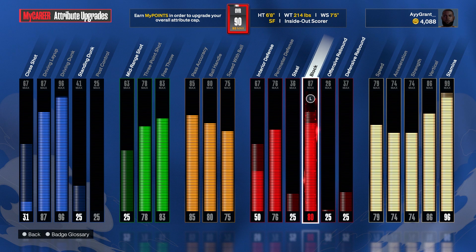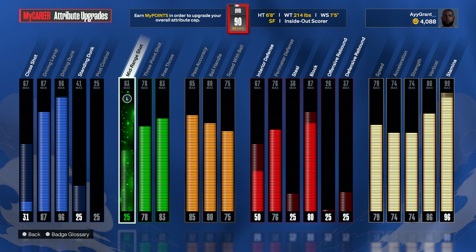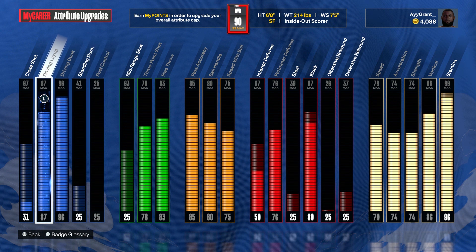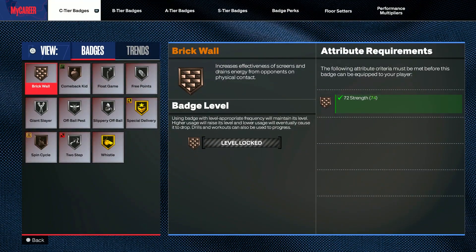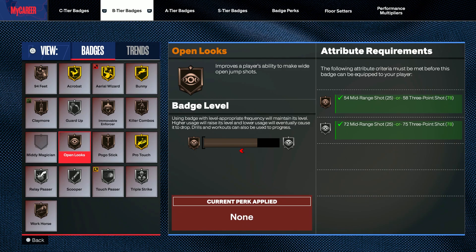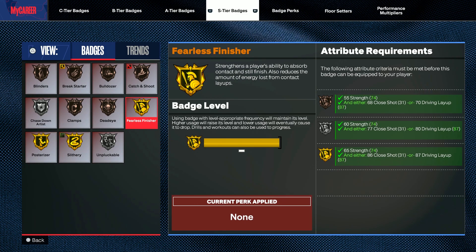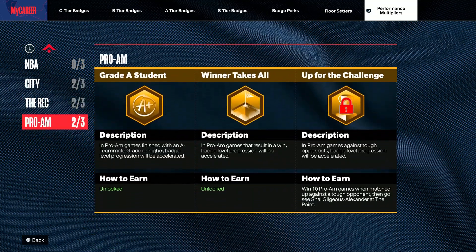We have an 80 block so far and it does work well. We got a good perimeter defense, a 78 three-pointer, nothing in the mid-range, a 96 driving dunk, and an 87 driving layup. I want to work on passing but I have to wait until I get more into the record on this build. For the badges, nothing too special — I could get more Hall of Fame and gold badges but I haven't played this build that much. So no Hall of Fame badges right now, but we have a whole lot of gold, and we got a bunch of performance multipliers so we should get our badges soon enough.